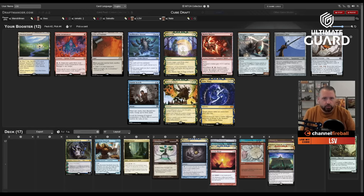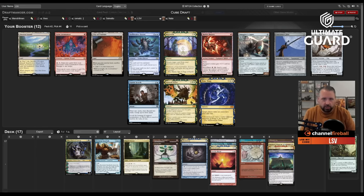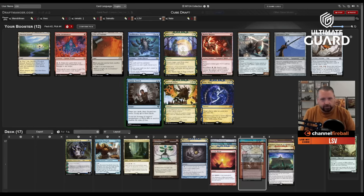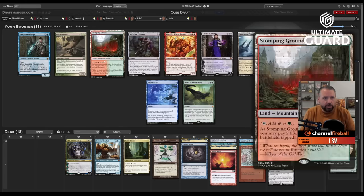I could take Frantic Search and Flooded Strand definitely doesn't wheel, and Time Warp probably still doesn't wheel. On the other hand, Frantic Search to discard for Mastery is too important — I have to take it.